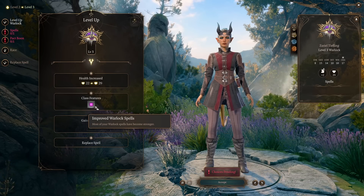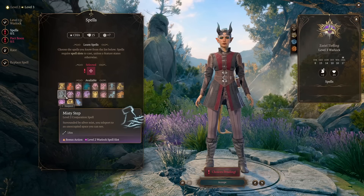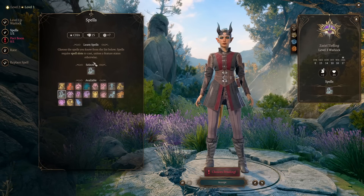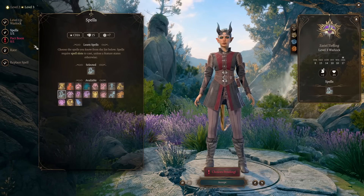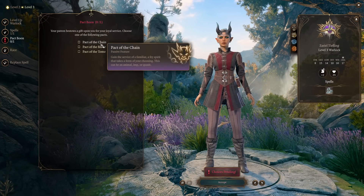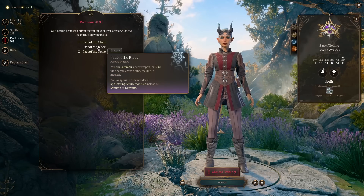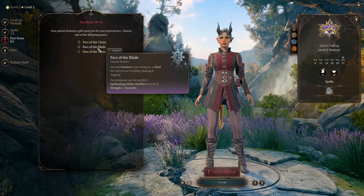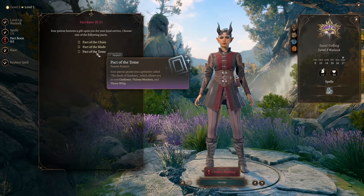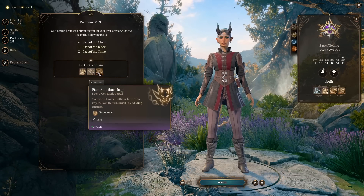At level 3, our spell slots improve and become stronger — we get access to level 2 spells. Our next spell is Misty Step. Basically, we're picking spells first that help us reposition in battle and stay safer, because when you're safe, you can go and disable people. Next up is our Pact Boon. We have three options: Pact of Chain gives us familiars, Pact of Blade is more of another build, and Pact of the Tome is more of a spellcasting pact. For today's build, we'll stick with Pact of the Chain, which unlocks familiars.